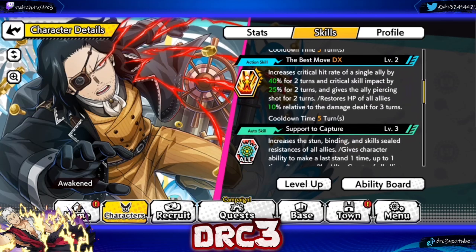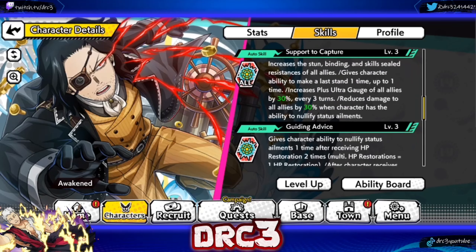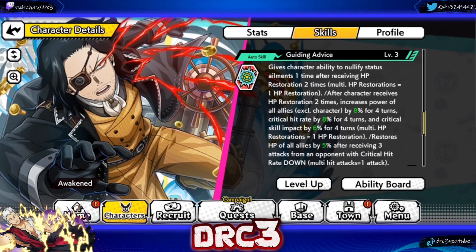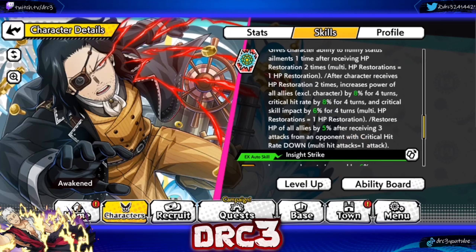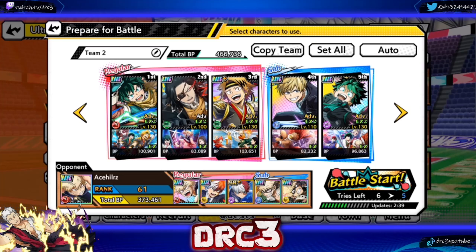Action Skill 2 is the best move — increases critical hit rate of a single ally by 40% for two turns, critical skill impact by 25% for two turns, gives the ally Piercing Shot for two turns, and restores HP of all allies by 10% relative to damage dealt for three turns. Auto Skill 1 gives stun, binding, and skill seal resistance to all allies, gives Last Stand once, increases Plus Ultra gauge of all allies by 30 every three turns, and reduces damage to all allies by 30% when the character can nullify status ailments. Skill 2 gives the ability to nullify status ailments, and after receiving HP restoration twice, increases power, critical hit rate, and critical skill impact of all allies, plus restores HP by 5% after receiving three attacks from an opponent with critical hit rate down.